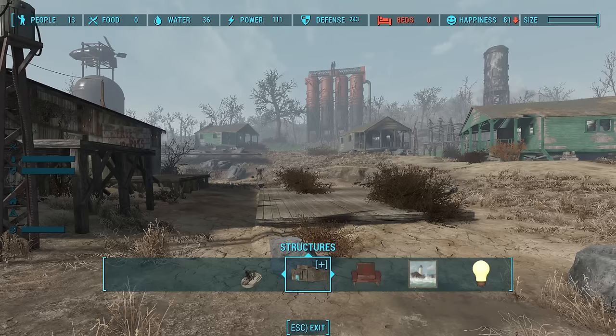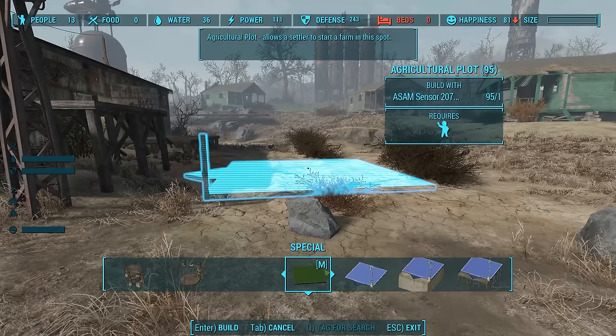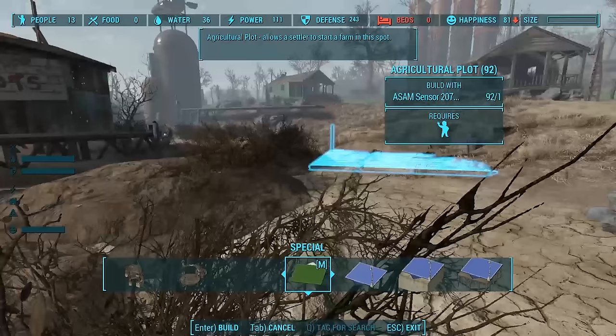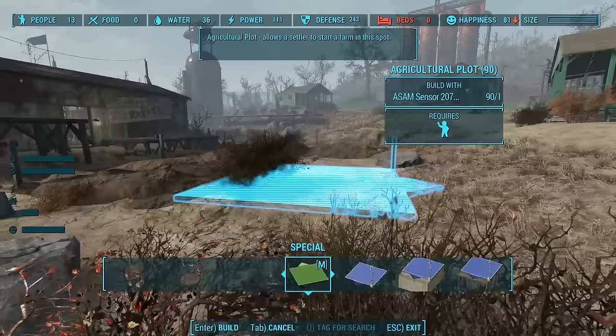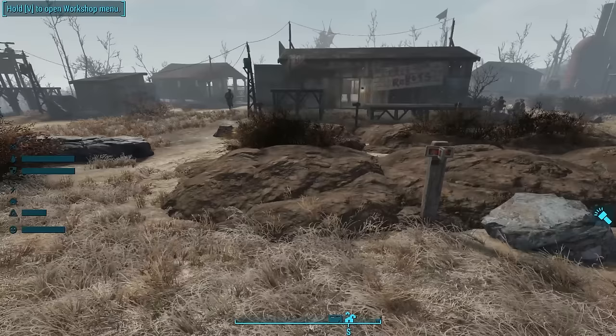The first thing we want to build are some agricultural plots. The new plots from Sim Settlements appear in the special category — these green tiles are the agricultural plots. I'm going to put six of them in this little farmland area: one, two, three, four, five, six.